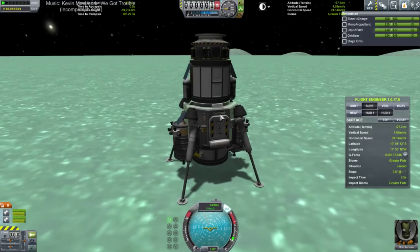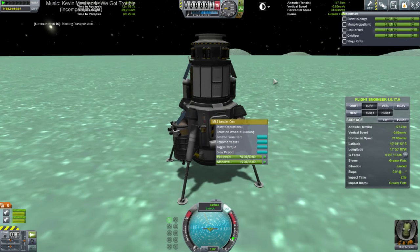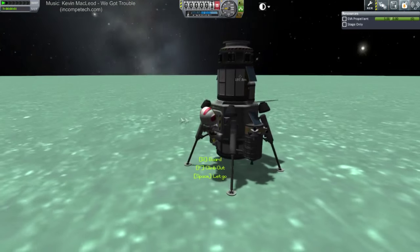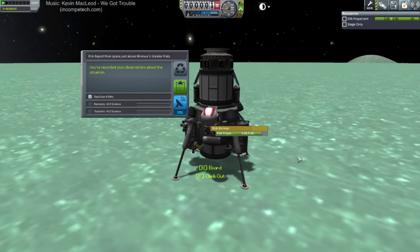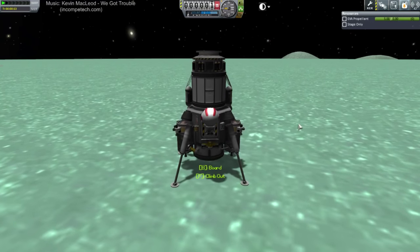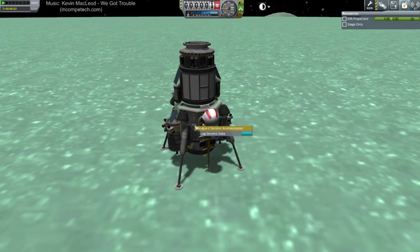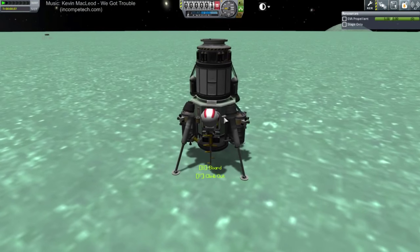Alright, Bob — you can probably do some stuff, right? Report, yeah, we can transmit that. Let's not waste any time getting our science. Why don't you EVA for us, Bob? EVA report from space just above — we've already done that. Let's extend that ladder. I guess you could log temperature, and seismic data — we'll keep that. We'll have to bring Bob back with this data. Keep data.